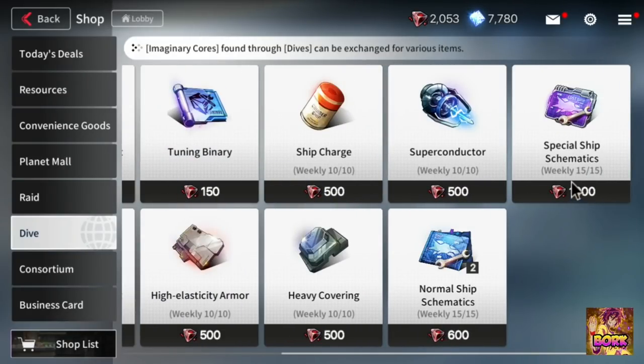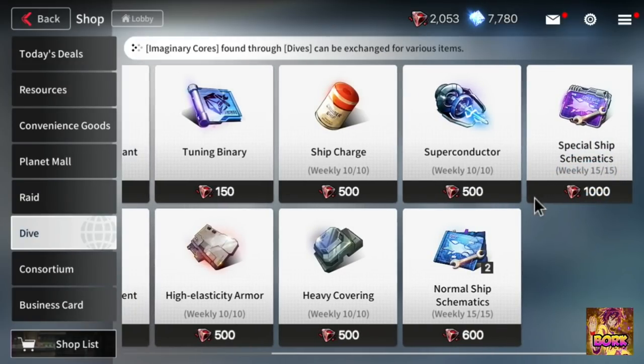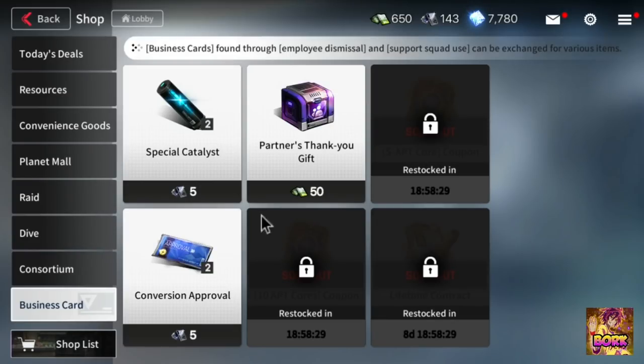You should buy the special ship schematics in order to get the weeklies. Go to consortium — feel free to buy this stuff out, but honestly you should wait until the future when fusion core is released. We'll talk about the fusion core stuff later.